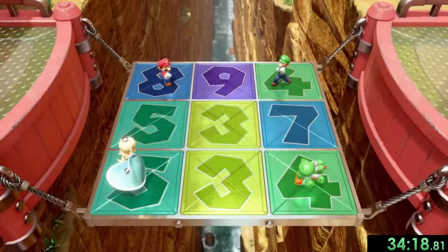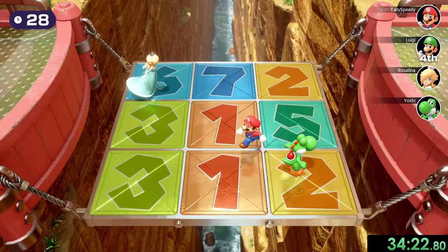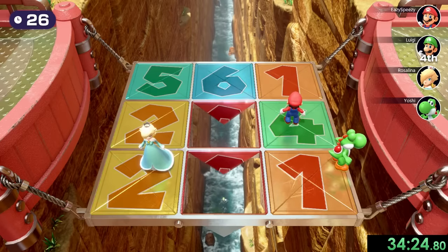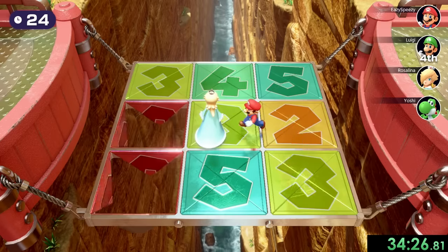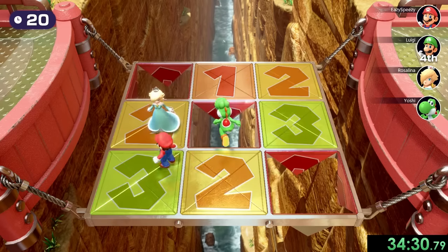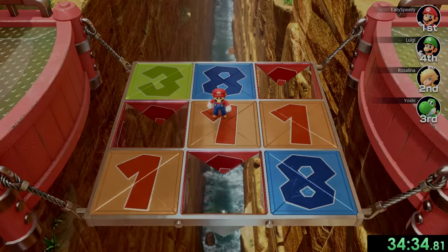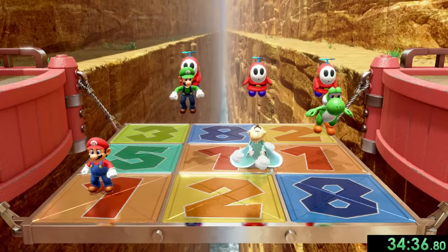Now we have The Final Countdown, and this one's fun playing against friends, but against CPUs not very much. All we have to do is push them off this stuff. Yoshi, how did you dodge that? This guy is kind of insane — he almost just pushed me into the hole, but then he fell in. Rosalina also falls in. That was a little scary, but we did come home with the win at least.